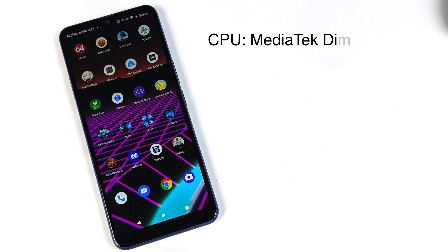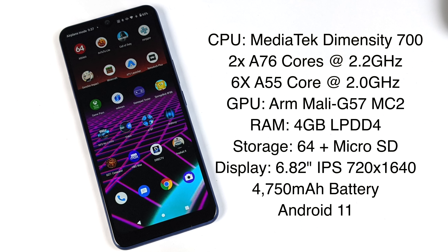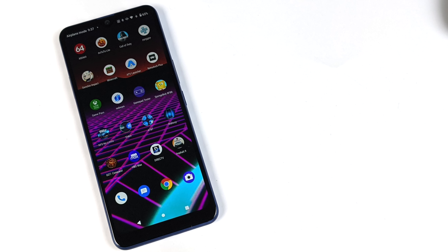Before we jump into the testing, I wanted to give you a quick rundown on the specs. For the CPU we have an 8-core MediaTek Dimensity 700 — two A76 cores running at 2.2 GHz and six A55 cores running at 2 GHz. The GPU is the Mali G57 MC2. We get 4 gigabytes of LPDDR4 RAM, 64 gigabytes of internal storage plus a micro SD card slot good up to 512 gigabytes. A 6.82-inch IPS display at 720 by 1640, a 4750 milliamp hour battery, and it runs Android 11 right out of the box.